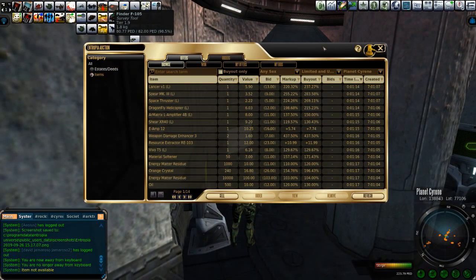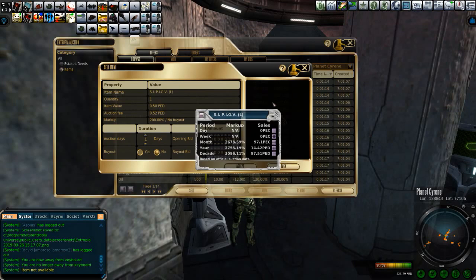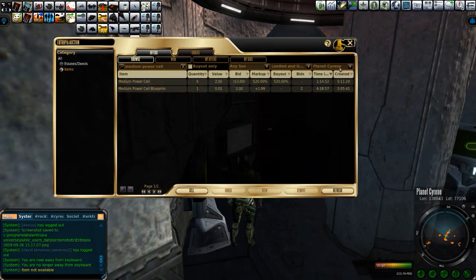Here we are. I know you can sell this vehicle, so let's just do that and get the information we need. The markup on the S.I. Pig V — Mr. Piggies as I like to call it — is 2,600 percent. So 50-PEC vehicle times 2,600 percent is roughly 13 PED. I haven't seen these for sale here, but I have seen the components — the medium-grade power cells — for sale. Five medium power cells are worth 13 PED. That's the markup of the vehicle.